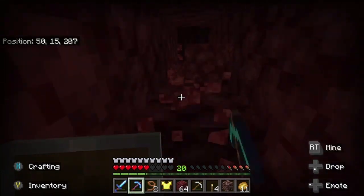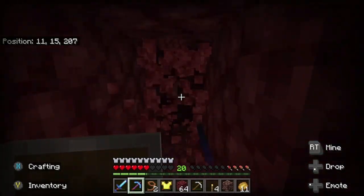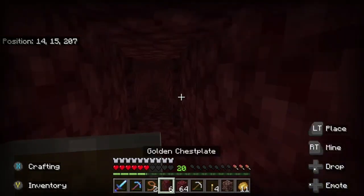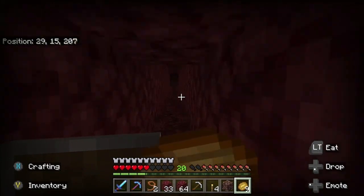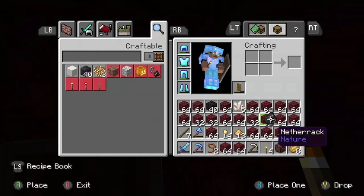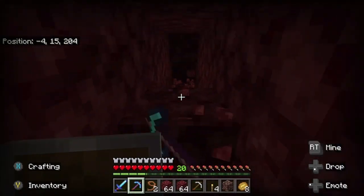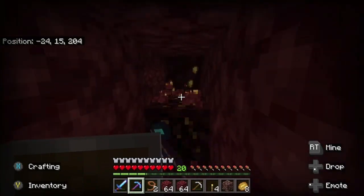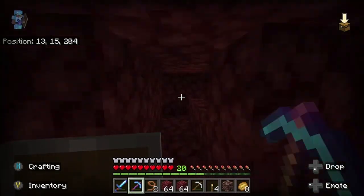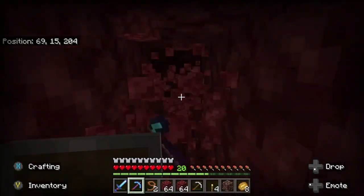This is already saving so much time. My inventory is already full of netherrack at this moment — I might need to build a netherrack storage structure. Please comment below which structure you'd suggest. My inventory is already full and I've only got one piece of ancient debris. That's kind of the rarity you deal with for ancient debris, and I'm at the proper Y level — Y level 15. Maybe I should go lower or higher, comment below if I'm at the right Y level. These tunnels are endless, and it's frustrating that my inventory is full of netherrack and I haven't found my second piece yet.